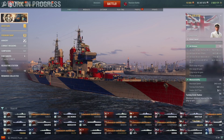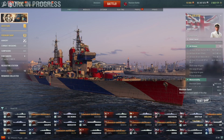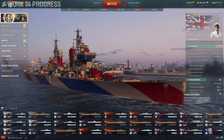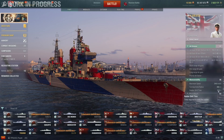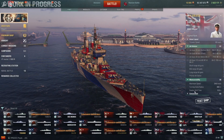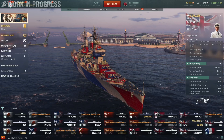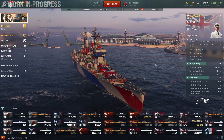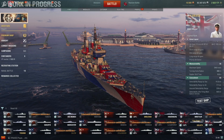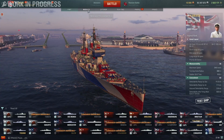Maneuverability: 34.6 knots, 800-meter turning circle, 10-second rudder shift. All three of these are worse than on the Drake, which is the tier 9 British heavy cruiser — the Drake is 35 knots, around a 760 turning circle, and about 8 or 9 seconds rudder shift. That doesn't bode well for the tier 10. She also has an 11-kilometer concealment, at least in port — I don't know if that's the case in game, because like I mentioned with the Drake, it says 9.6km in port but is actually 10.4 in game, which is really confusing.